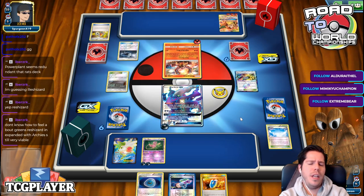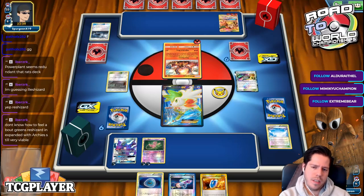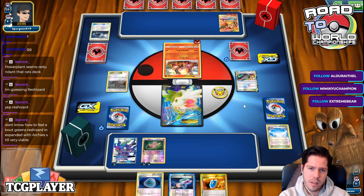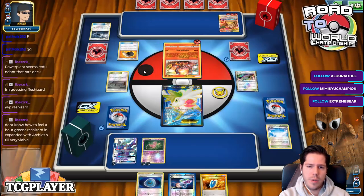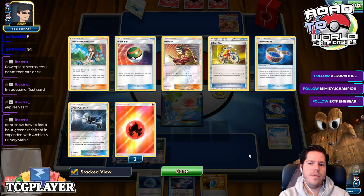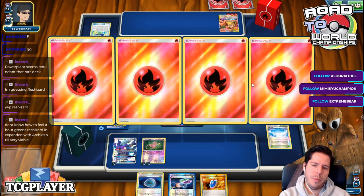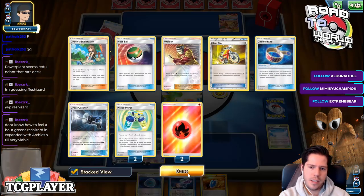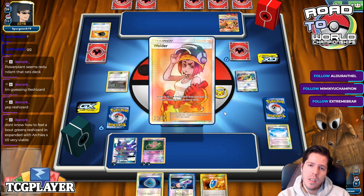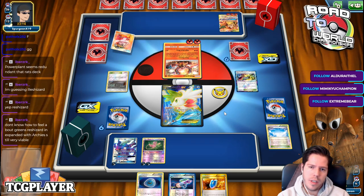My opponent chooses to Great Catch — now all we need is an energy. Oh no — he's going to knock us out with Volcanion. Fire Flint and Great Catch in the same turn. On that Nest Ball, my opponent seems to be playing a standard fire deck. He has the Welder — he's going to knock us out with Volcanion. That means KO on Shaman.